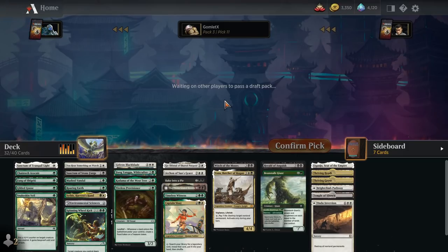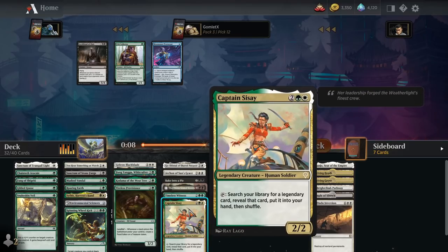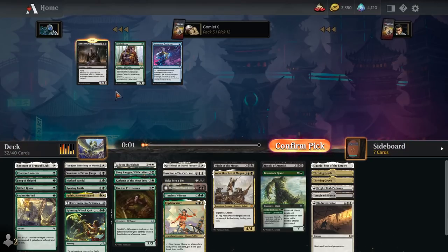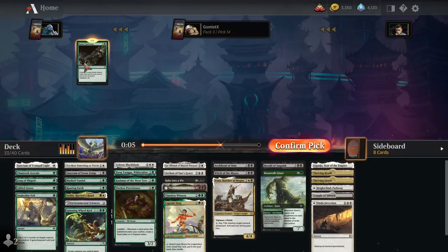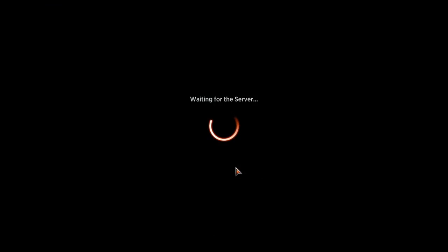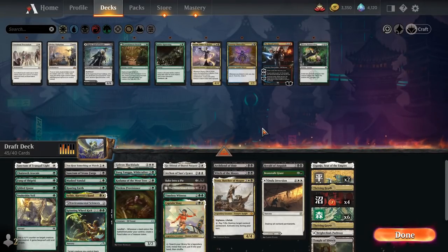This is going to be a wild deck. We have a legendary theme, an enchantment theme, and a bit of shrines. All of the shrines are legendary too, so Captain Sisay can search out all of our shrines — that's really cute, I didn't even think of that. I might splash Archfiend — a 5-mana 5/4 Flyer can certainly close out some games. Even though it's double black, it has that built-in cycling when we don't have the mana to cast it. This draft is kind of wild. It's a three-color multi-synergy pile, but they seem like some good cards.